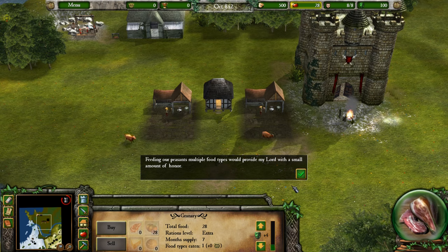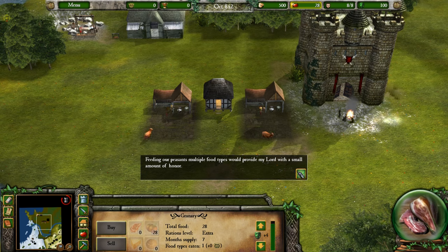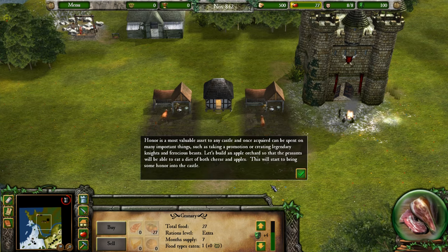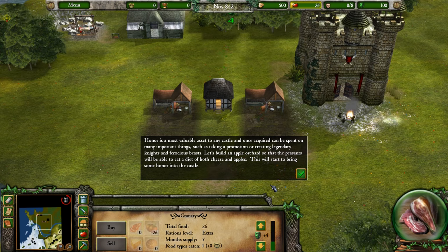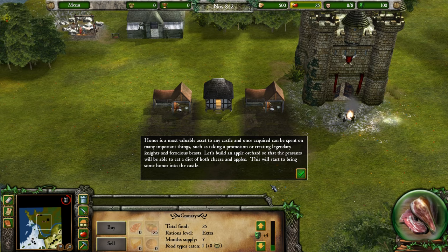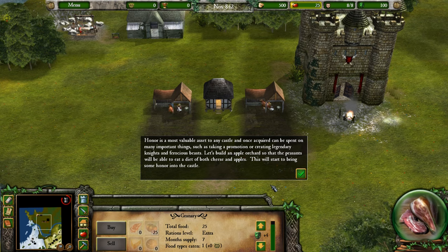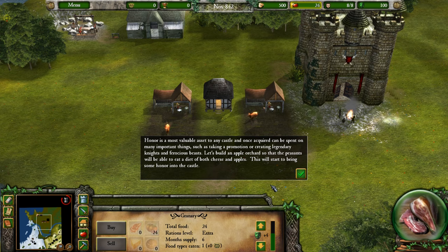Feeding our peasants multiple food types provides a small amount of honor. Honor is a most valuable asset to any castle and once acquired can be spent on important things such as taking a promotion or creating legendary knights and ferocious beasts. Let's build an apple orchard so that peasants can eat both cheese and apples — this will start to bring some honor into the castle.